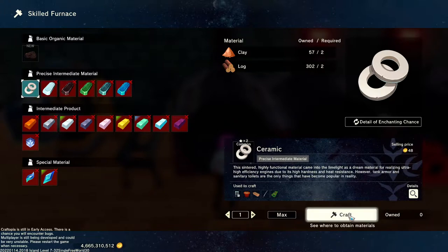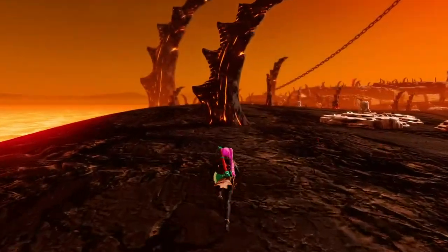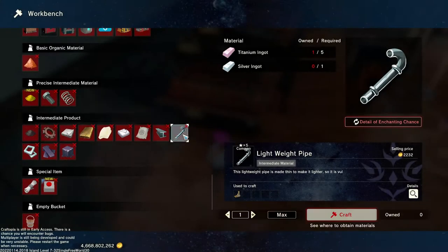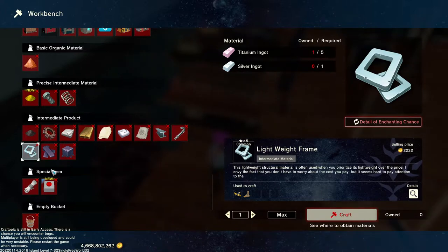It's possible to set up an automation with these trees to make getting rubber safer and easier. The ceramic in this stage is crafted in the skilled furnace. For stage three, you can get the hardwood from the autumn, cherry, and hell trees. The lightweight steel frame, lightweight pipe, and lightweight frames can be crafted in the workbench.